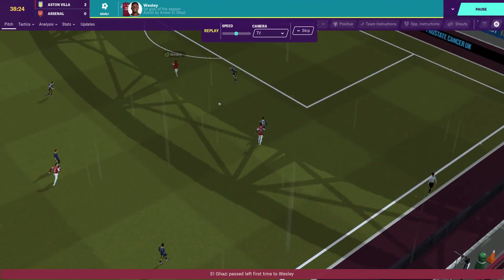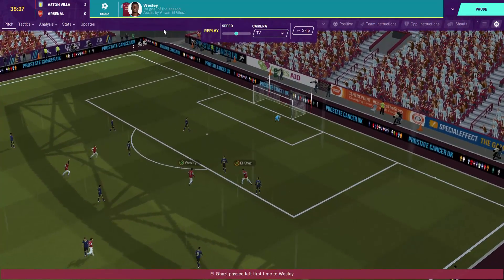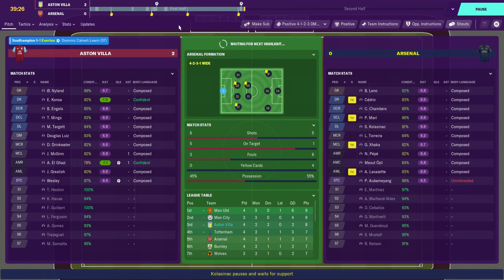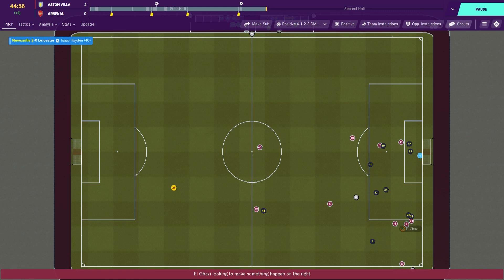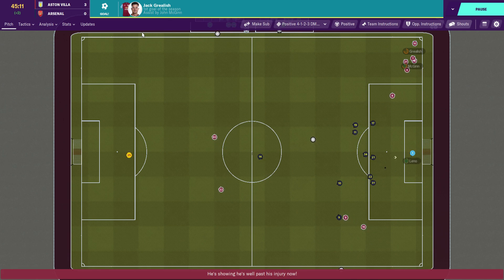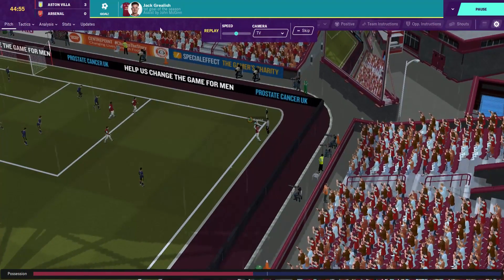Kolasinac — oh my word, what is he doing? He loses out to El Ghazi, who finds Wesley, and he absolutely smashes that, giving the keeper no chance. 2-0 up against Arsenal before the break. They're fired up though. El Ghazi with an attacking throw — it's a good position... and he has! It's 3-0! Oh my word. Just pump it into my veins — the feeling of FM is back. 3-0 up against Arsenal before half time!